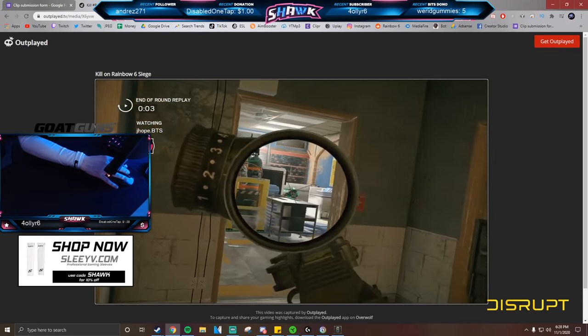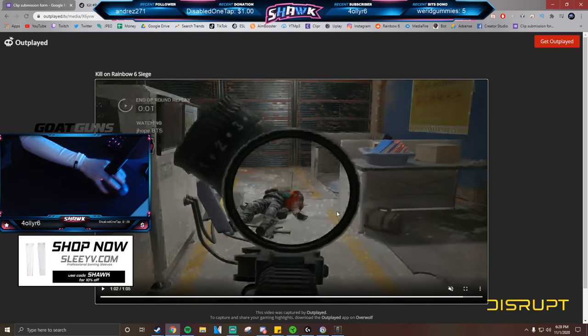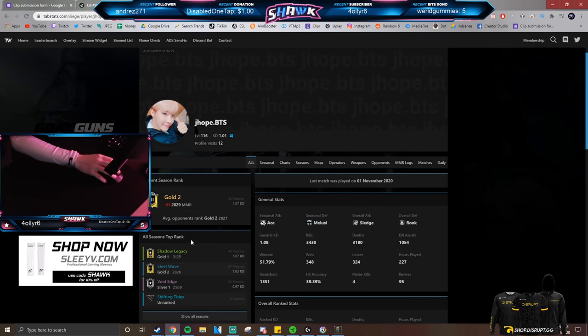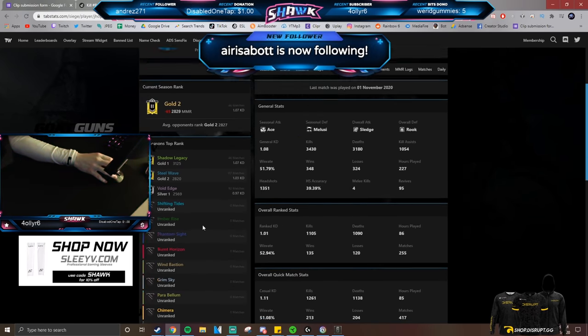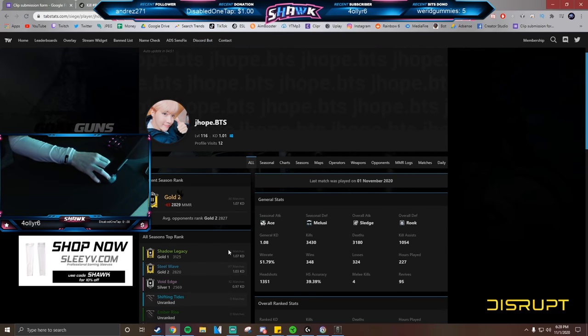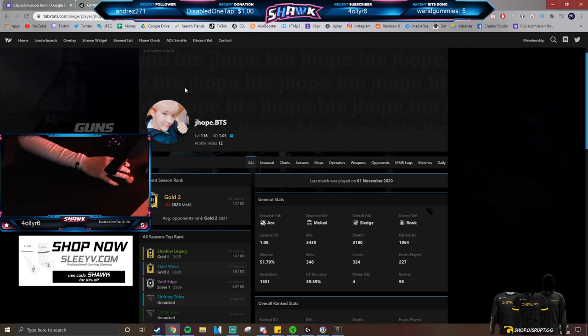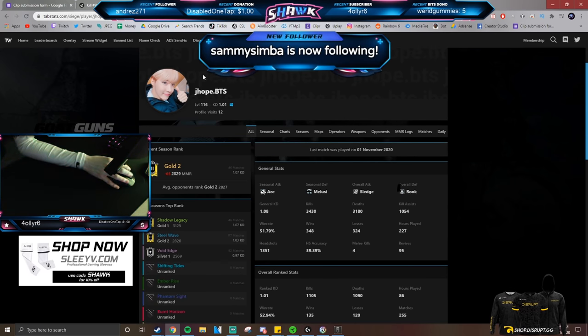Overall your crosshair placement seems really low, and it's working because these guys are crouching around. I'd say this is probably Gold 2 to Gold 3 — let me check the tab. Yeah, Gold 2 — you peaked Gold 1 last season which is good. You don't seem to play that many games, so I can't fault you too much. The main thing is fix your crosshair placement and have a bit more confidence in your peaks — you seem a little hesitant. Practice mechanical skill and you'd probably be fine.